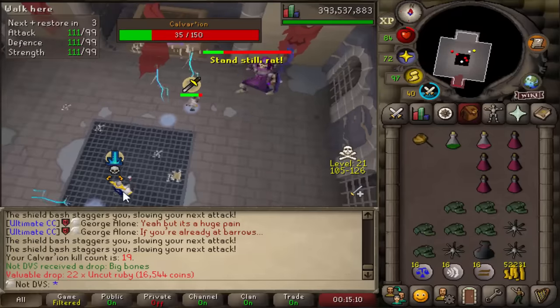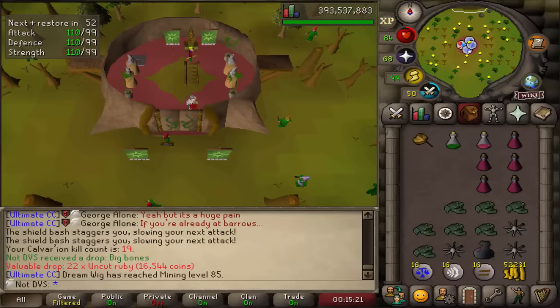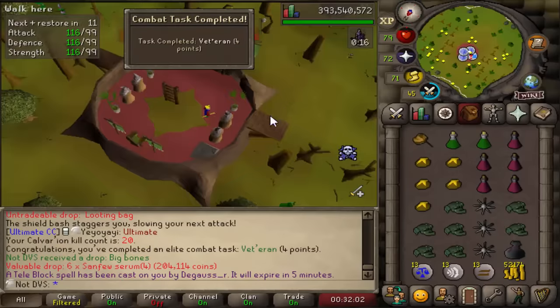19 kills later I ran into my first PKer. I'm using my normal ironman to scout outside so I'm able to teleport away before they even come in, so the risk of me actually dying is pretty low. Kill number 20 and once again another PKer — that's two in the last two kills.